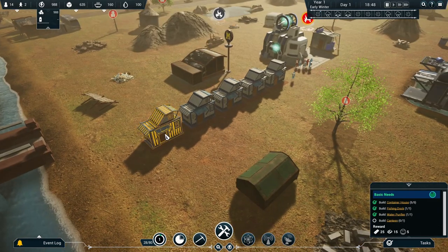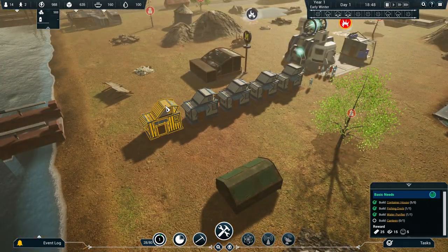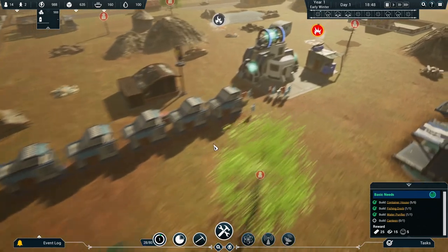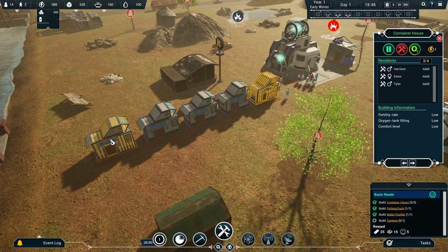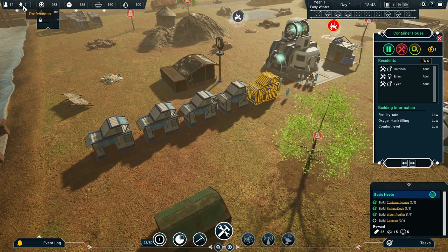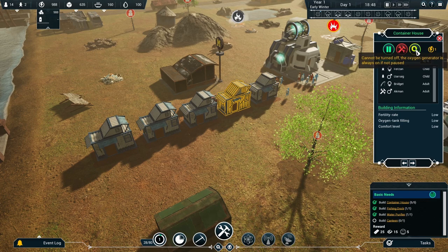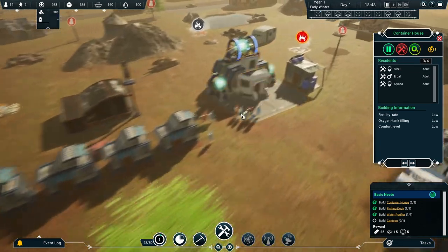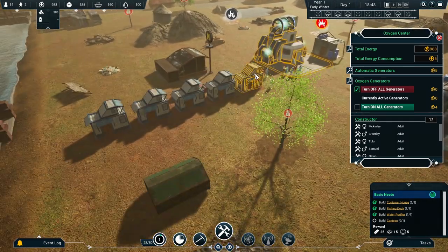The houses are complete — they're just little container houses, but they've put a little bit on top like a loft extension, with awnings. Everybody should have somewhere to live — four people per house, twenty spaces total, so we've got a spare house. When people migrate in, they'll already have one. Looking over here we can see oxygen is pumping into those houses, which means we're burning through more coal. Generating more oxygen requires more power.